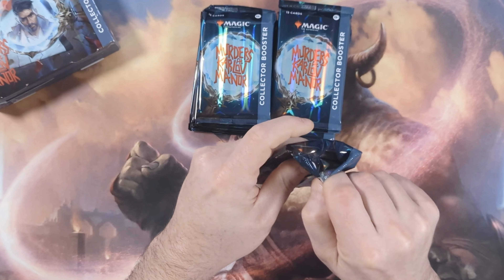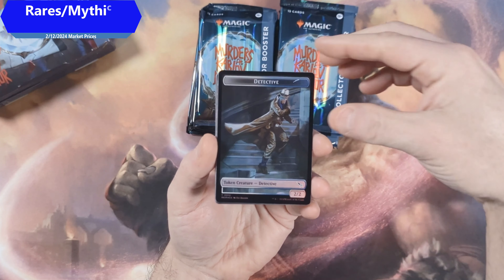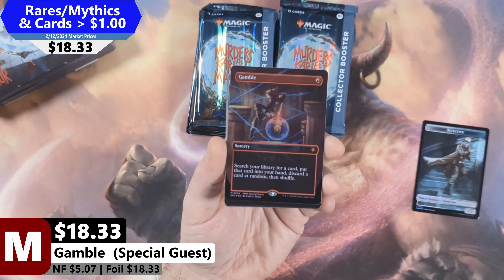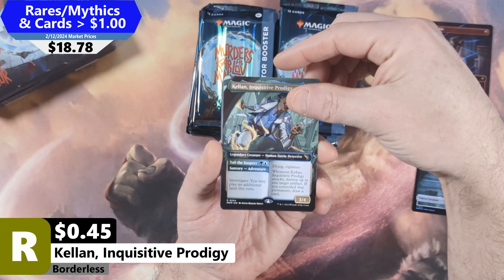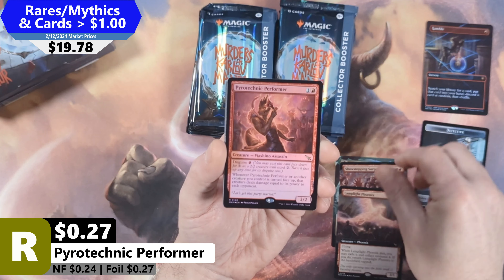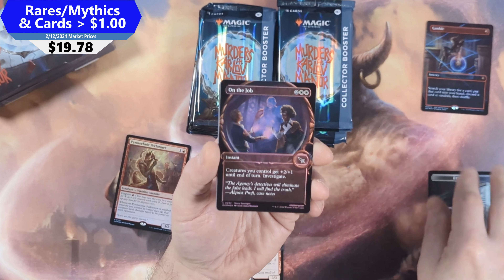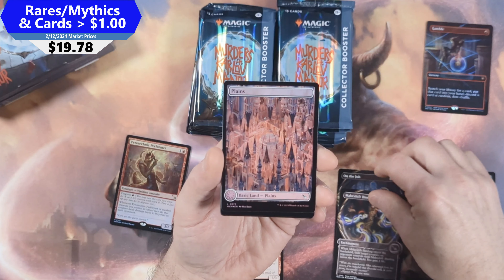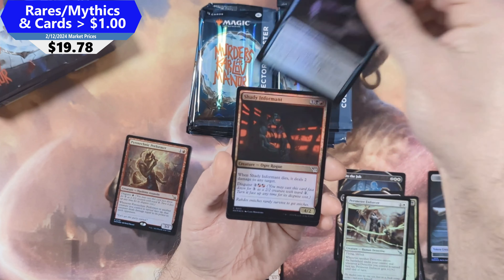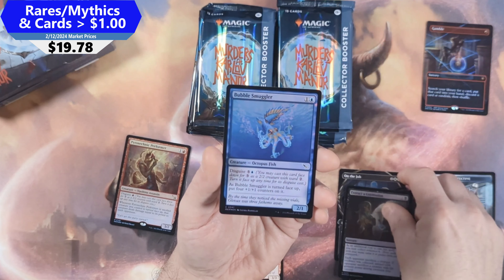Sliding into pack number one — always fun opening Collector packs. We've got a Detective Token, followed by a Foil Borderless Gamble Special Guest — my first Special Guest of the set, a pretty decent hit. Then a Kellan Inquisitive Prodigy, Showstopping Surprise from Commander, Lamplight Phoenix Extended Art with a Pyrotechnic Performer, On the Job in Foil Showcase, Makeshift Binding, Full Art Plains, Soul Search, Perimeter Enforcer, Lead Pipe, Shady Informant, Pick Your Poison, Extract a Confession, and a Bubble Smuggler in the back.